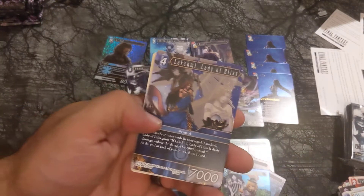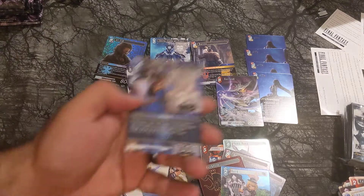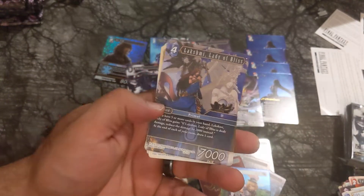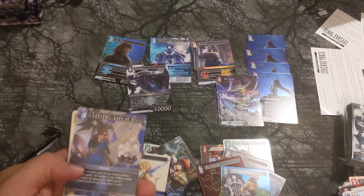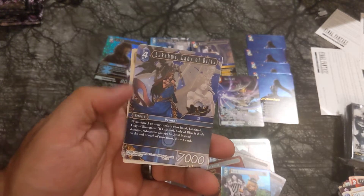Here's a Bard — he's a common. Shantoto — she's a Hero. None of them can beat Opus 1 Shantoto. Correct me if I'm wrong, tell me in the comments. Lakshmi, Lady of the Bliss — another Primal, that's a nice looking card.